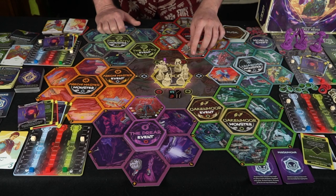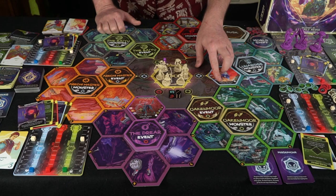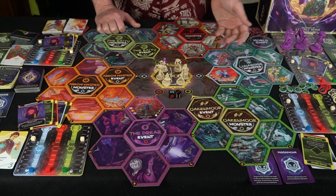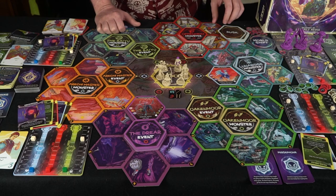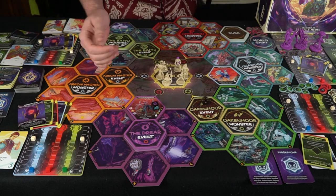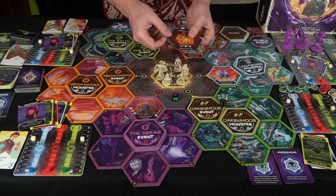Like this one says you can steal one spirit from any player when you defeat this guy. And this one is dangerous — when you enter the space, you lose a health. After the monster phase, every player does that. Then it'll move from dawn to dusk. Dusk is basically going to give you X plus one number of players — you roll and flip a dusk card and place it on the board.